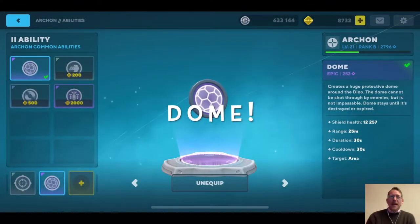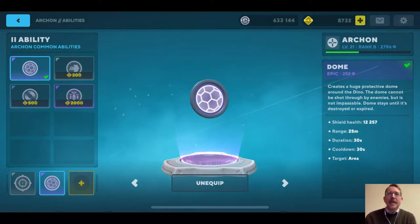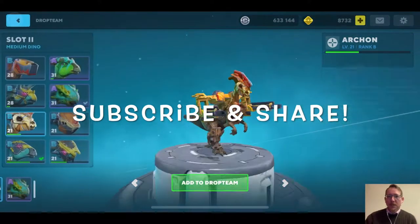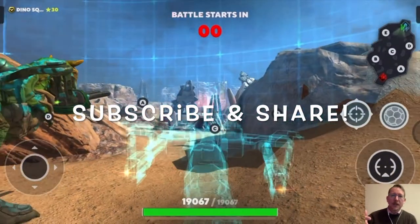Hey everybody, welcome back to the channel, it's old Dino Squad Gamer here for another one. Today we're going to be looking at dome — that's right, the dome ability. It's a really essential ability if you're going to be a sniper in the game. I'm going to put it on an Archon, which is the basic sniper straight out of the box, and we're going to see what kind of damage we can do on the battlefield.